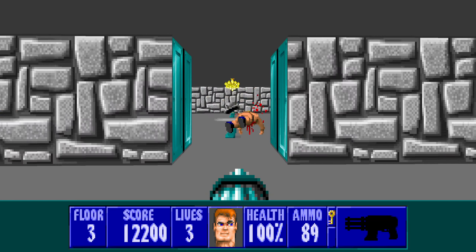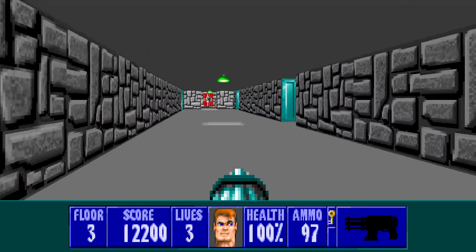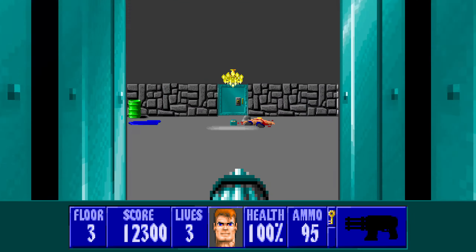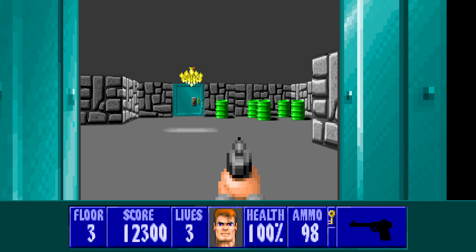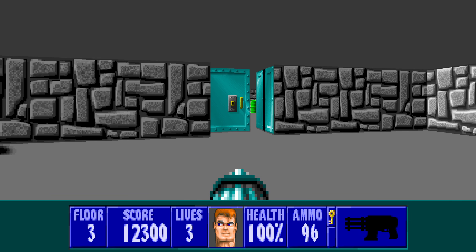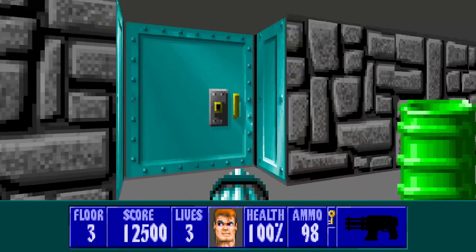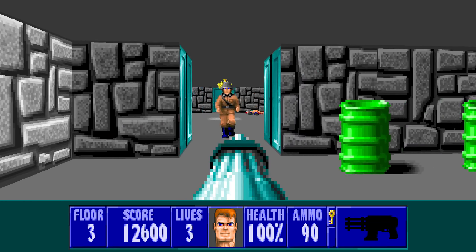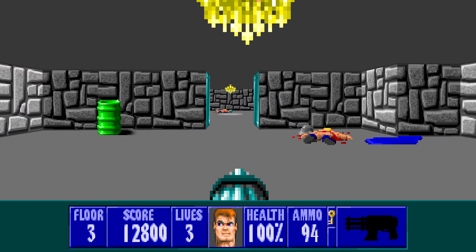Oh — gotta think first. Think about your cover always. All right, just one — some of these rooms get a bit confusing where some have one and some have three. That's two of them. Nice. Cool — all right, let's go get our chain of secrets. Here's one of three.